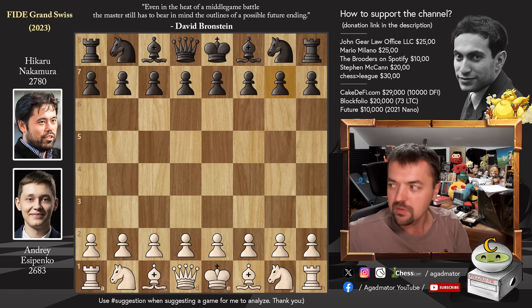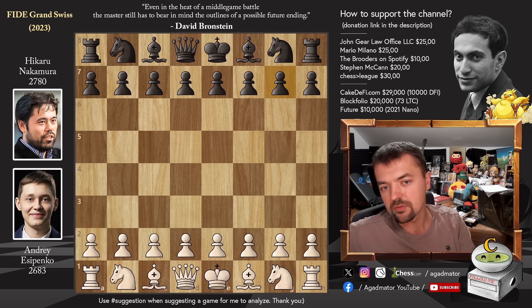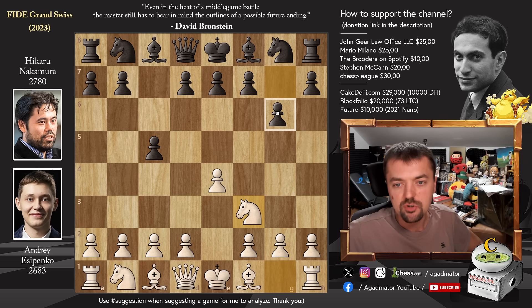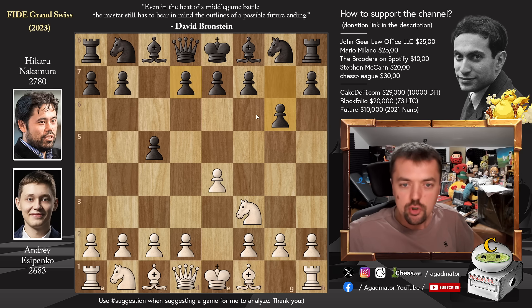And especially if you've done some work on the normal dragon, you might get mixed up in some of the lines. The reason why someone would play the Hyper Accelerated Dragon instead of the normal dragon — it begins with E4, C5 (the Sicilian Defense), and now after NF3, the immediate pawn to G6. It's only the fourth most popular continuation, with maybe 13,000 games in the database from top-tier tournaments, whereas the main lines — D6, E6, and NC6 — have around 300,000 games altogether. So definitely a sideline when the Sicilian is considered.